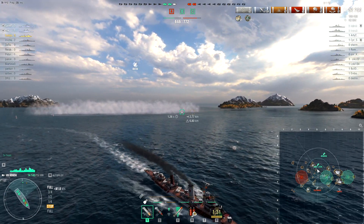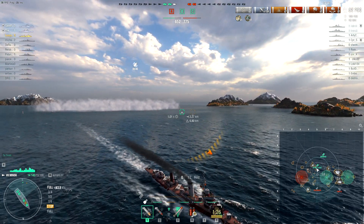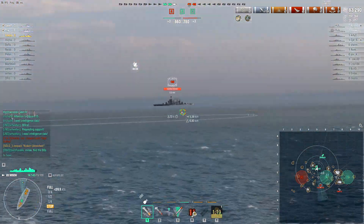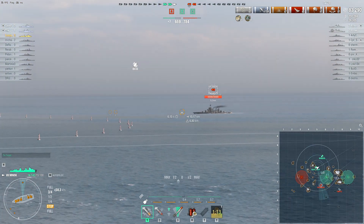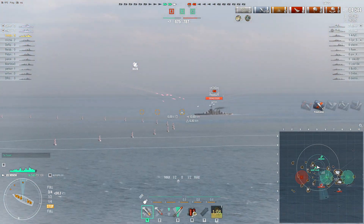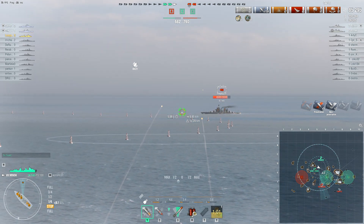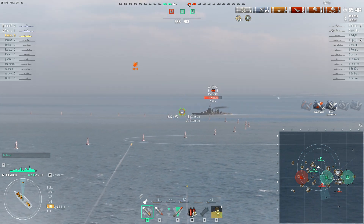These torpedoes are fast and do good damage, but you have to be sure they're going to hit. If you go in with low health you're probably not going to make it - it's the kind of thing you can generally only do once per battle. If you can set up an ambush drop around an island that's fantastic, although with four kilometer torps it's still kind of hard to do, and if you're rushing someone over open water you better have the hit points to carry it off.